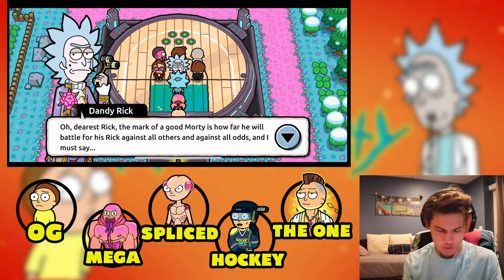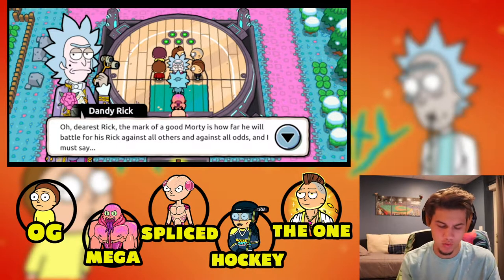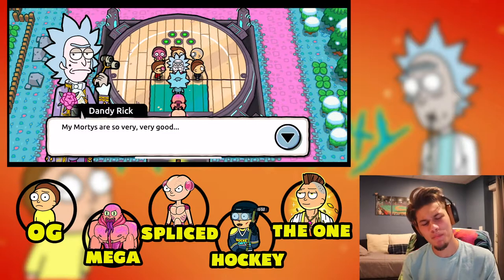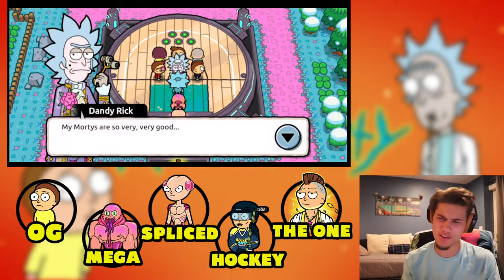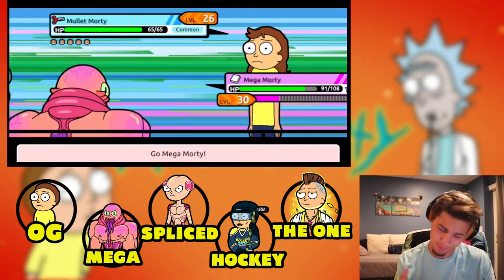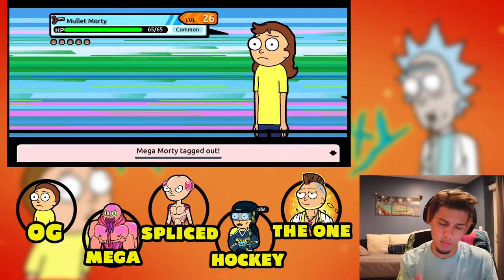We got some schmeckles — we're chilling. Fighting Dandy Rick now: 'The mark of a good Morty is how far he will battle for his Rick, against all odds. My Mortys are very, very good.' Guess what? Mine's better. Going down — take that type advantage, you can suck on that one.